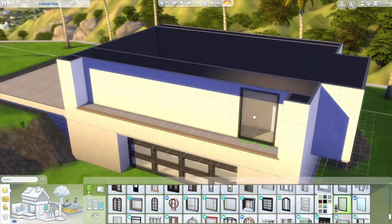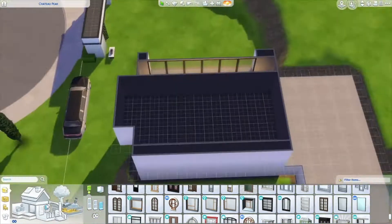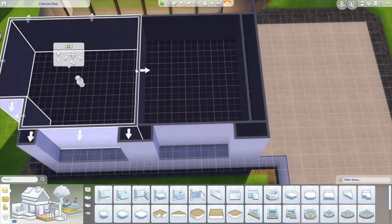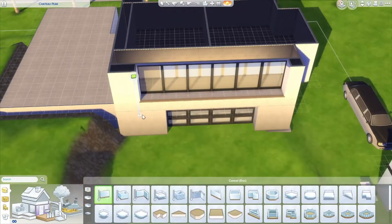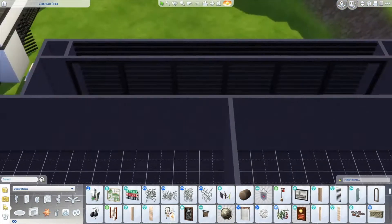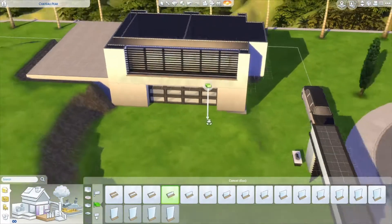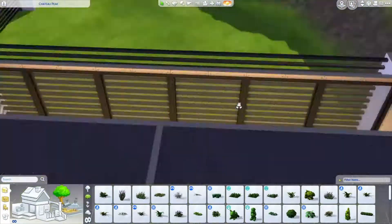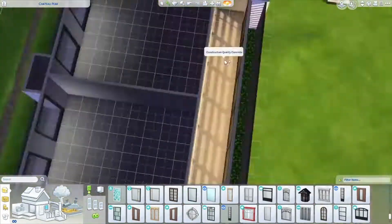I wanted to build a farmhouse originally, but I'm not really feeling the new farm pack. I like the gameplay aspects of it, but the plots just aren't big enough to build a decent farm. I preferred The Sims 3 because you had more barn objects — proper barn doors. In this new pack it's more like an animal shed, and you can't really build houses that look like proper farmyards.